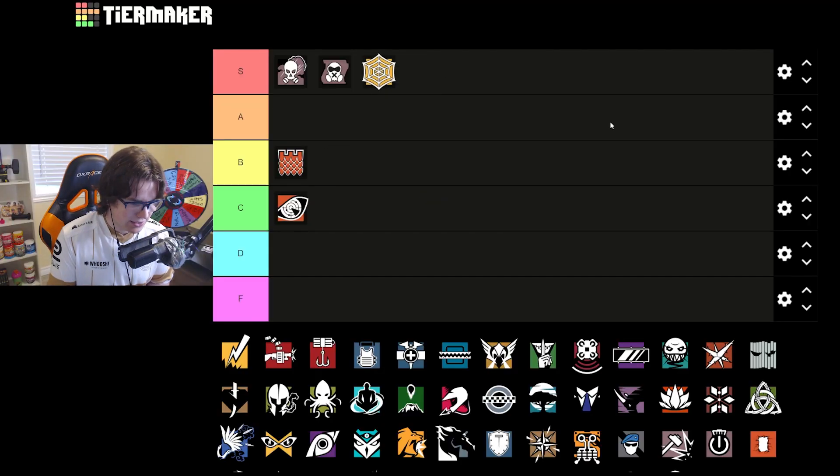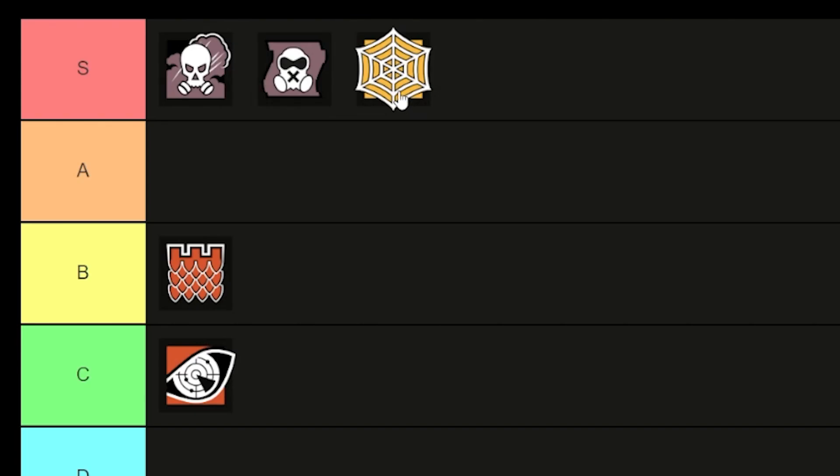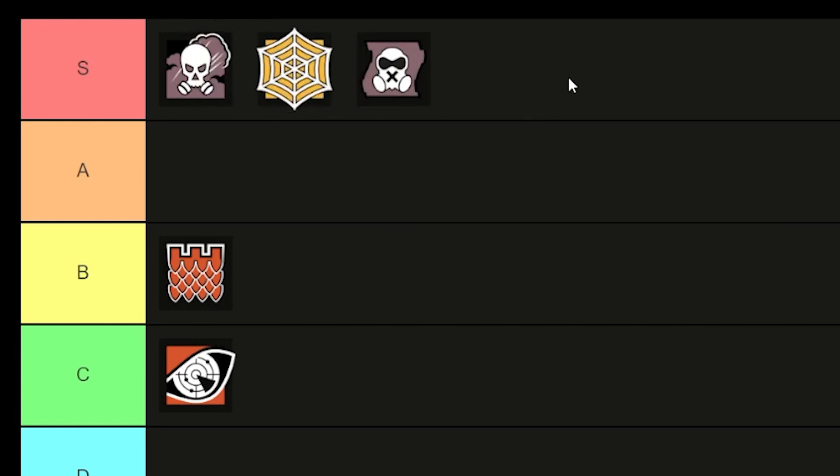Jaeger is also S tier. For the basement bump site, holding blue is super important, and using the ADSs there or in dirt tunnel or the main hallway are all great. Nades are big on this map as mentioned in the attacker video, so ADSs are the direct counter to that. On CCTV and gym you definitely want the ADSs. Jaeger is going to be S tier — one of the best ops you can bring on this map, probably even a little more useful than Mute.